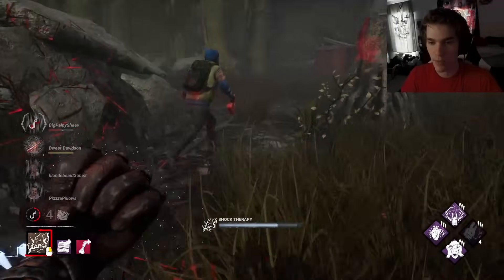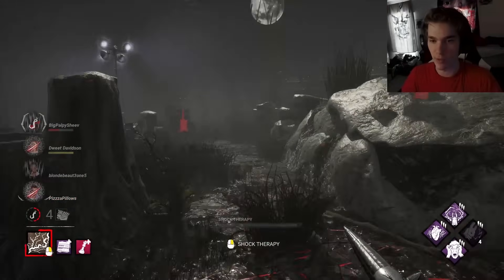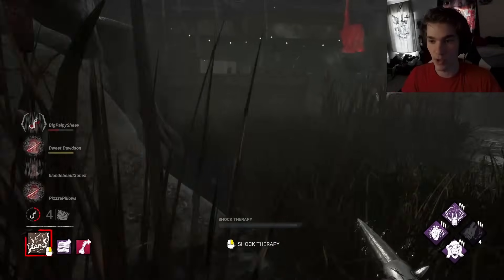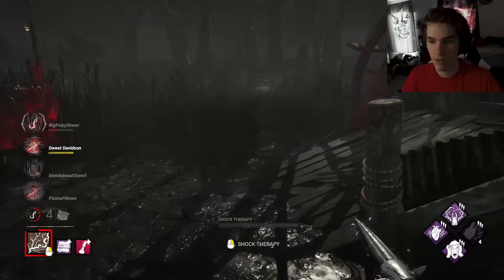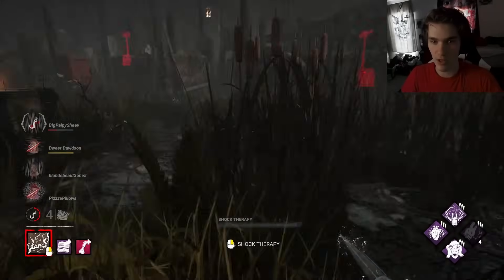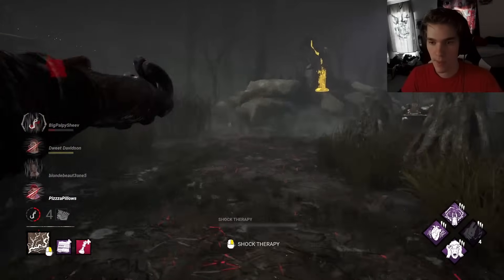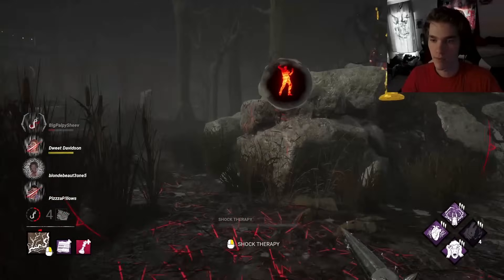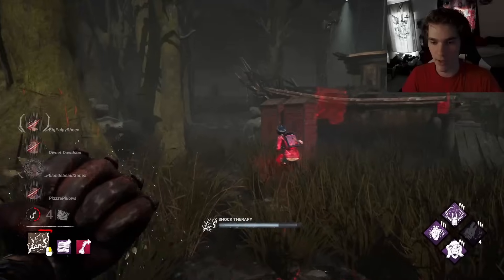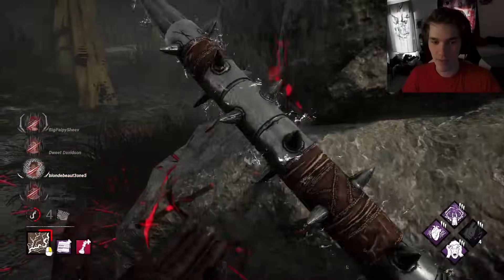Where did this guy go? Oh there you are - put Queen on him. He's tier three - if he's tier three we leave him and go back to main. We gotta be careful though. No one's even at main - wait, someone is at main. I see someone over here - looks like Nancy. This Claudette is somewhere unknown. There she is. I don't think she got hit by that - she tried to jump in a locker. They keep shocking each other.